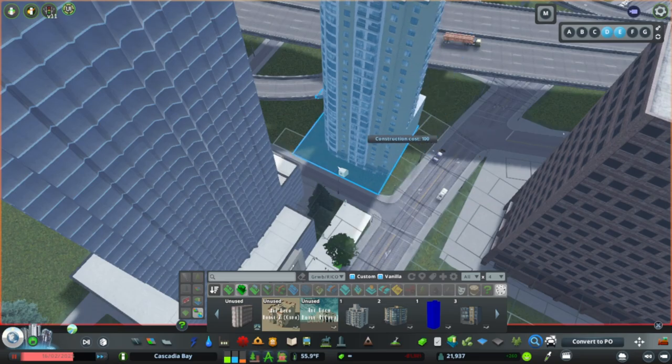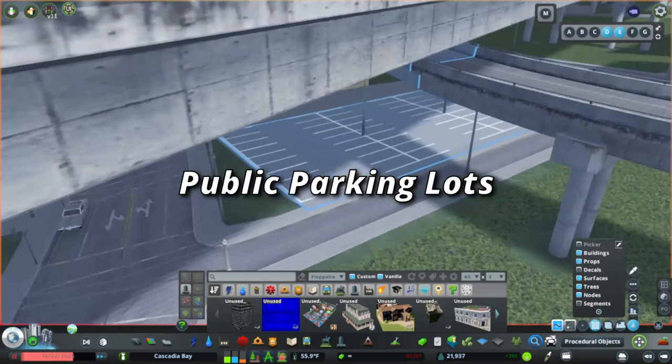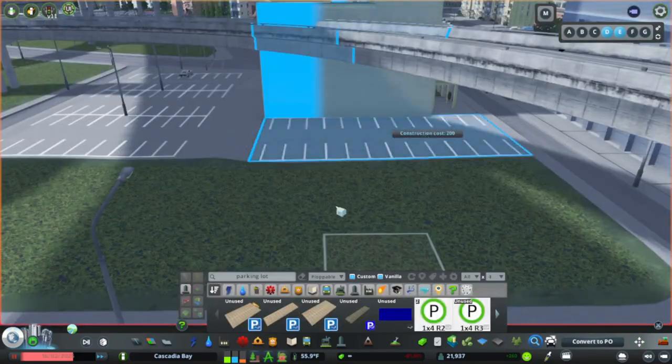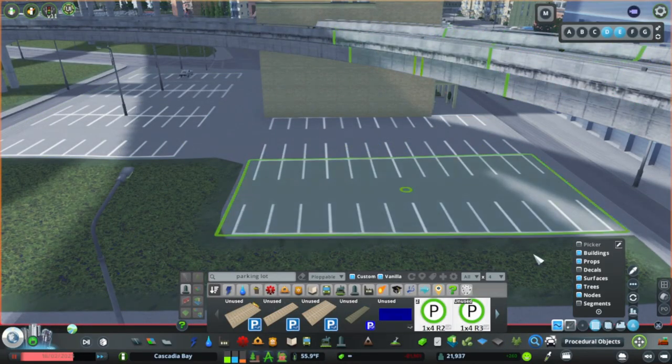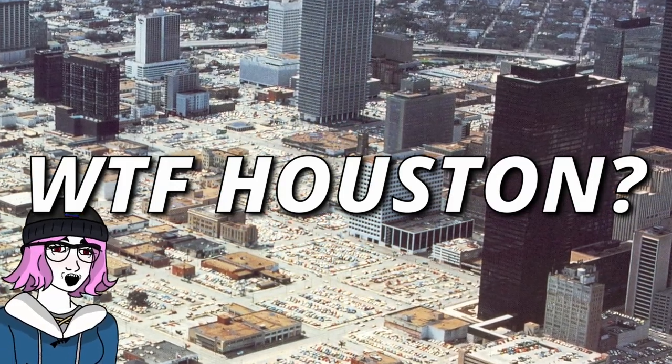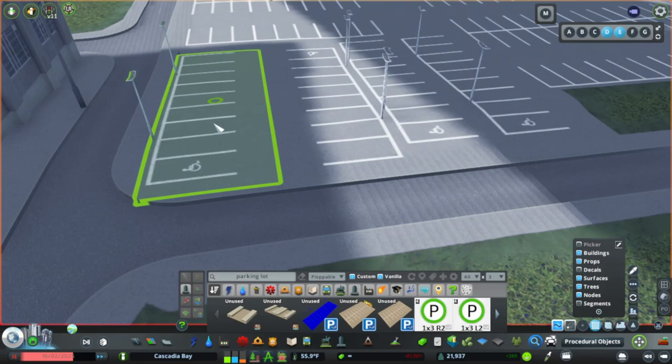The empty space underneath the elevated highways is also great for public parking lots. This is super common in cities everywhere and is a much more responsible practice, allowing cars their space without sacrificing even more historic structures to make room for private vehicles.